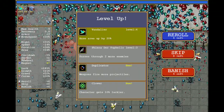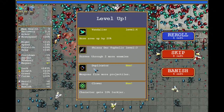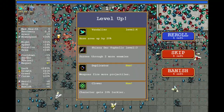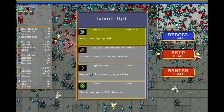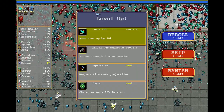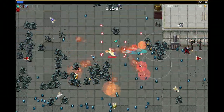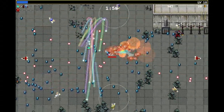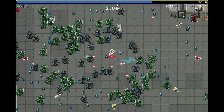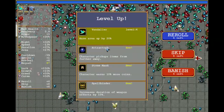We have duplicator now. It looks like I can't go for duplicator — unless... wait, I can, right? So three hollow heart and duplicator. But we want the golden one, the super big boy. That means I can't go for duplicator. We can survive without it. Just for the memes, I want to have the stats as high as possible. Duplicator would be the prime choice, but I want the stats super high.